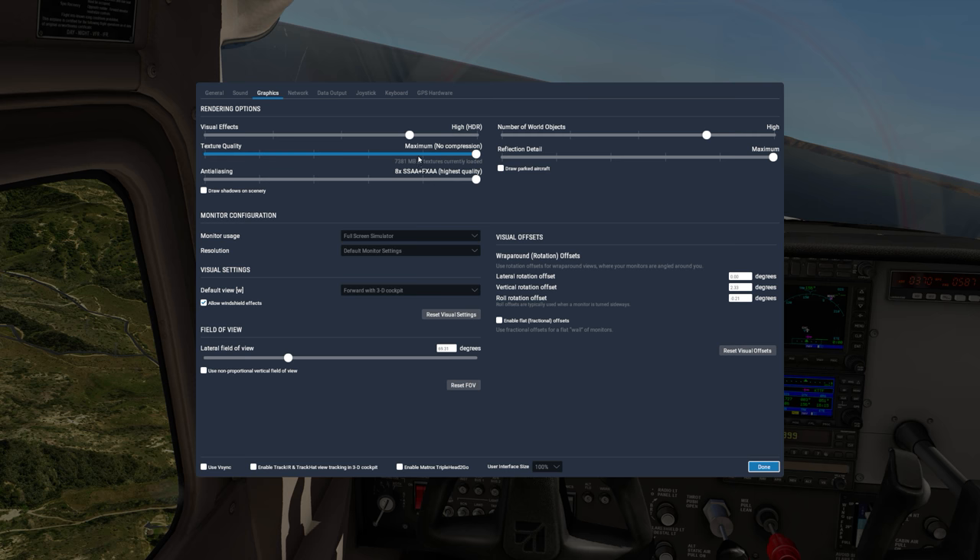For lower-end cards this probably needs to be set to maximum with compression, because as you can see it does consume a lot of VRAM at this setting. But with a 1080 Ti you have about 11GB of VRAM available, so it should not be a problem. If you have a card with more than 6GB of VRAM, I highly recommend cranking this up to maximum with no compression.